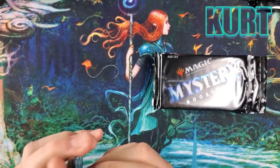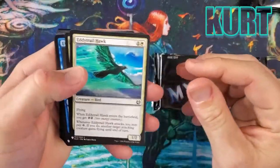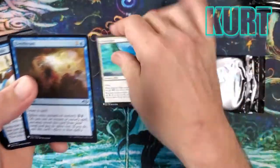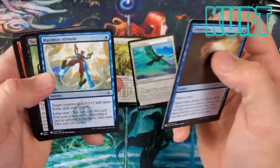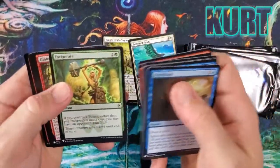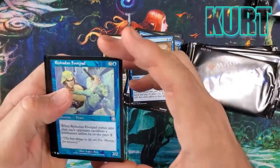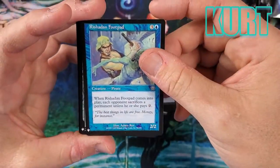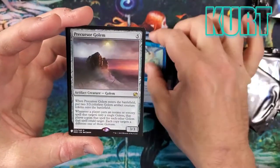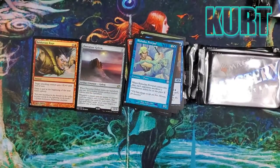Next up is Kurt — Mr. Kurt McConnell. Kurt was one of our original patrons, a really nice guy. I think he's going to school right now, so we've got to get him some stuff to help pay for school. Footpad — did we get this before in the first pack? Precursor Golem and Balduvian Rage. Kind of a slow start. The Golem might be worth a little bit.